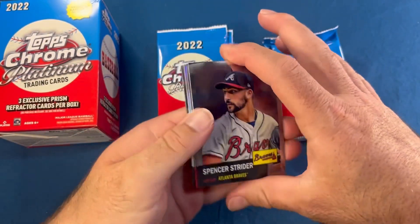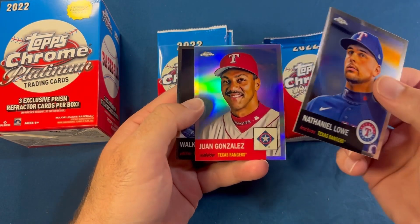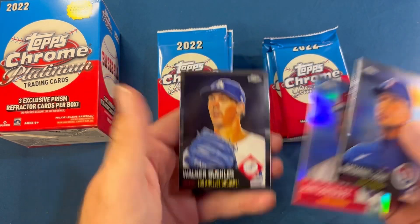Next pack: Spencer Strider — nice rookie there — Nathaniel Lowe, Juan Gonzalez refractor, and a Walker Buehler.